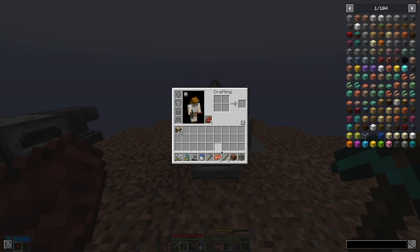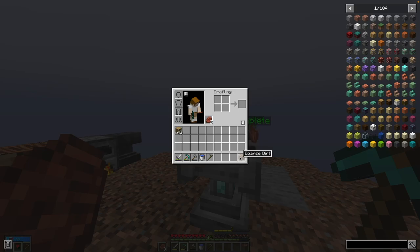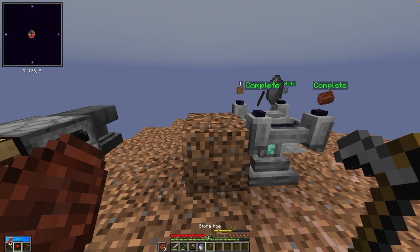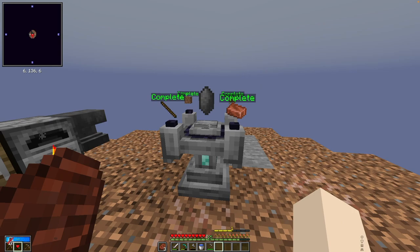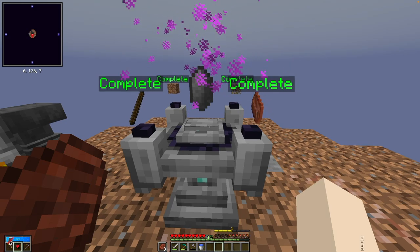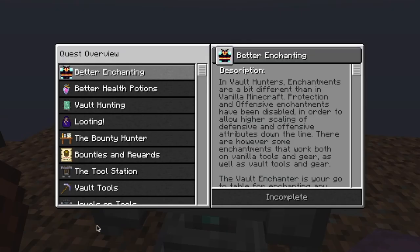As the quest book says we can just yeet these items out of our inventory. However, you'll notice that that needs dirt and all I have is coarse dirt. There's this cool thing you can do with most modded packs and even in Vault Hunters where if you hoe a coarse dirt, it turns into a regular dirt. And that completes our Vault Altar. If we push this button on top, we complete our first Vault Crystal. Next quest is better enchanting.